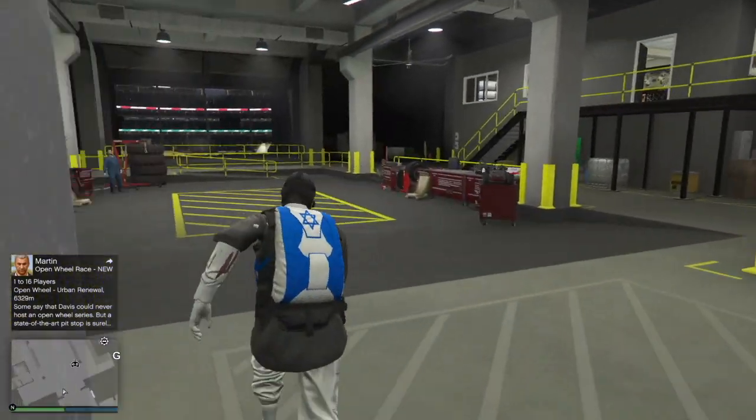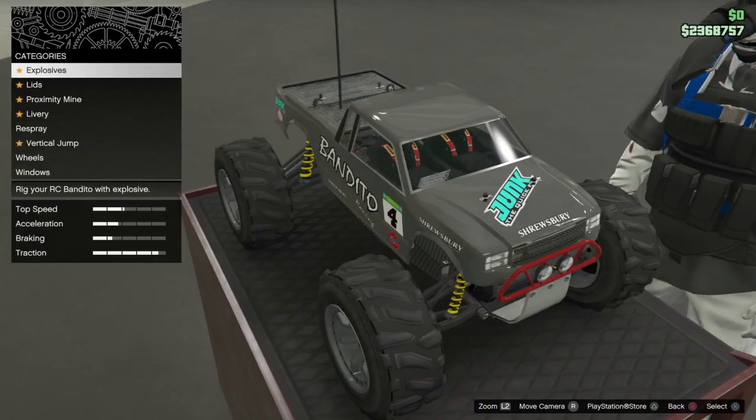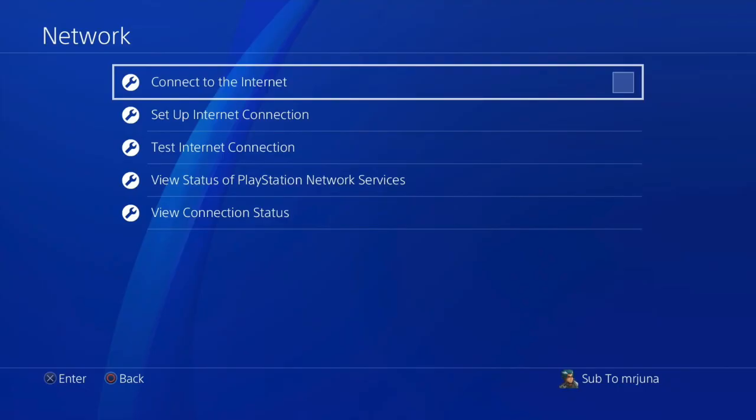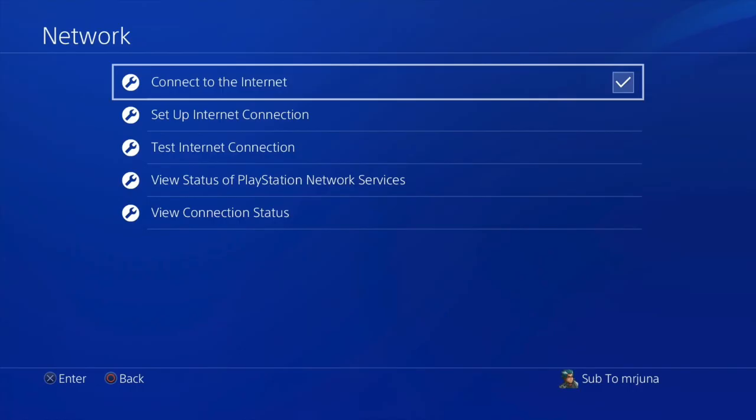Once you get your RC Bandito, click right on the D-pad. As soon as you hear the mechanic talk, double tap your PS4 button and disconnect your internet by hovering over 'Connect to the Internet'. Once you disconnect, go back to your game and you should get an alert saying 'Internet connection has been lost'. So basically, as soon as you click the RC Bandito and hear your mechanic talk, disconnect your internet. Once you're loading into the cloud, you can connect your internet back up.